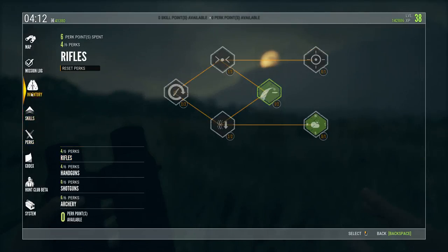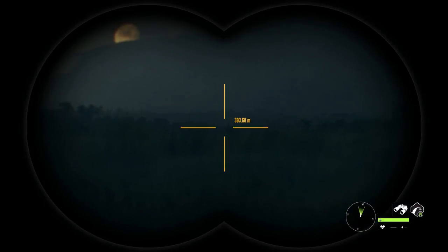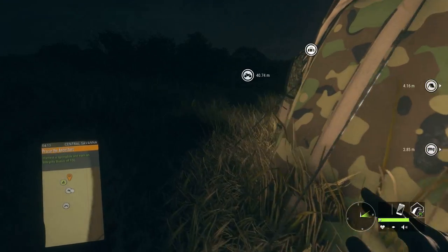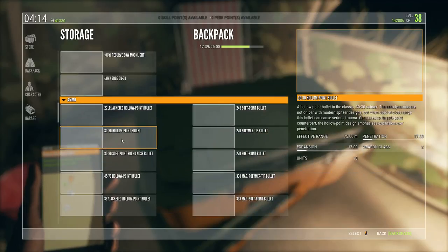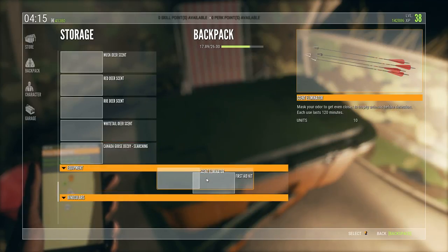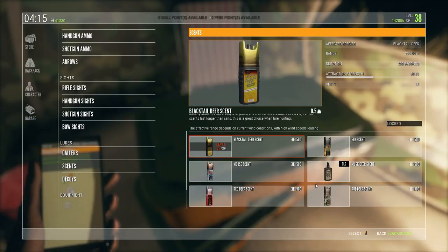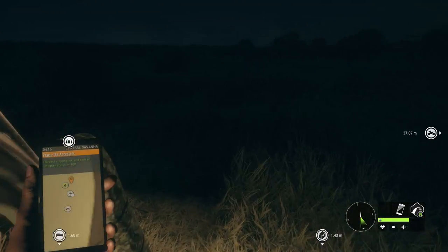Let me grab some scent eliminator — I hoped I had it in my pack but apparently didn't. I'll grab it from my backpack. I should also check if they've added any new scents. They have black-tailed deer scent but not musk deer scent. I still can't get the black-tailed deer scent because I'm level 38.